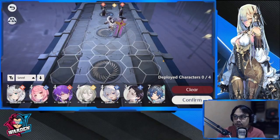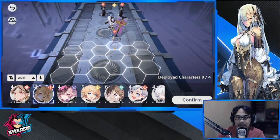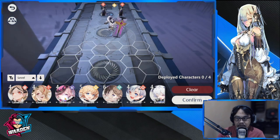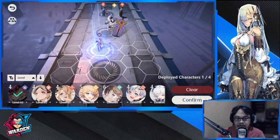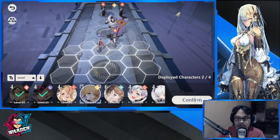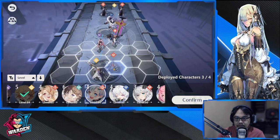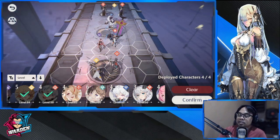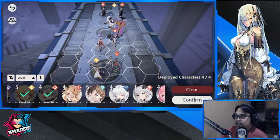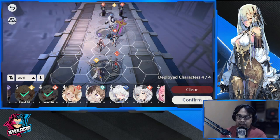The fourth team is your balance team. It consists of one defender, one DPS, and two healers — one of which doubles as a debuffer. This team doesn't excel in either defense or offense, but it gets the job done and is a solid all-around option.